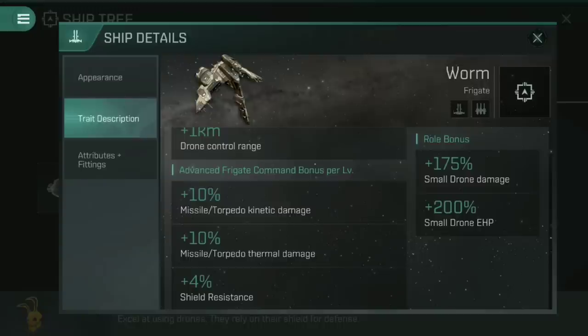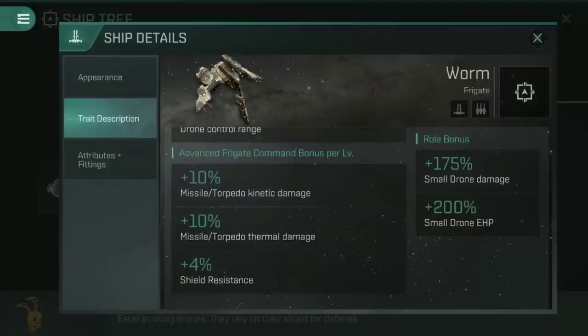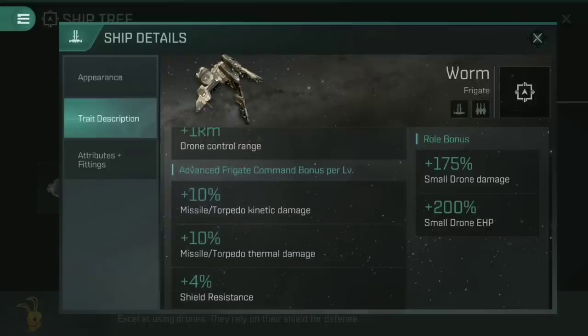Advanced Frigate Command gives bonuses to Missile Torpedo Kinetic Damage, Missile Torpedo Thermal Damage, and increases your shield resistances. Having Advanced Frigate Command at five gives you 20% extra shield resistance across the board, making this a very solid ship — the shields don't take nearly as much damage as you'd expect. An important point: those Missile Torpedo Kinetic and Thermal Damage bonuses are not relegated to any particular size of missile or torpedo. It's not small missile torpedo, it's not large missile torpedo — it is just Missile Torpedo damage. Some of you may have already figured out where we're going here.